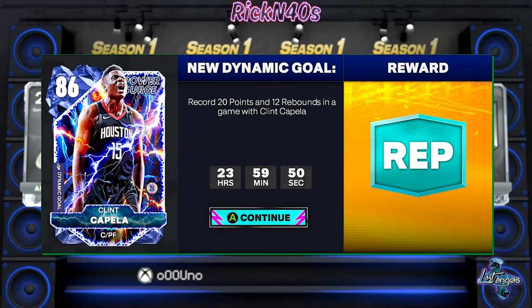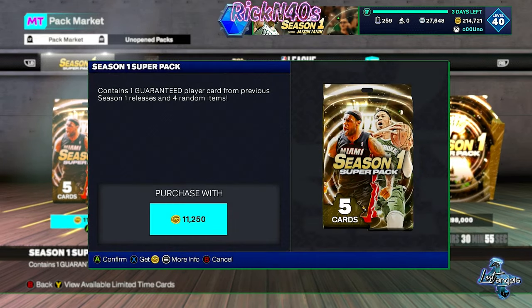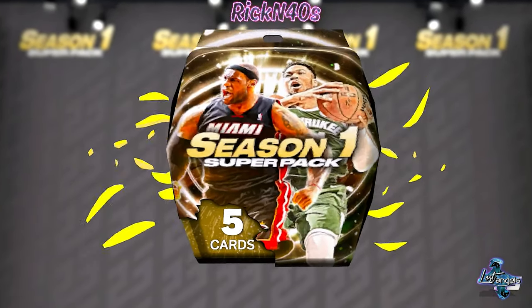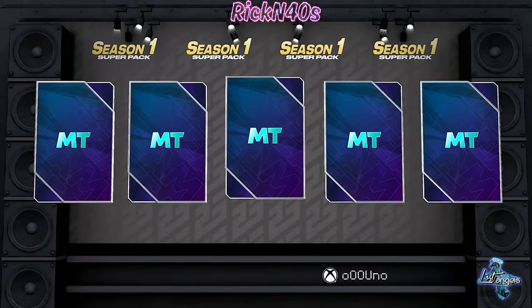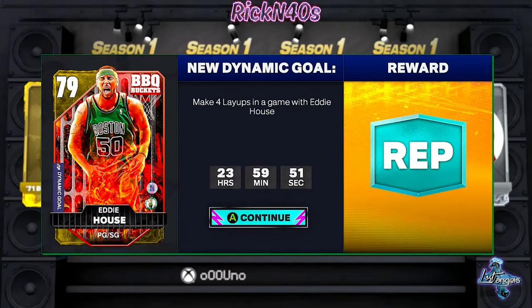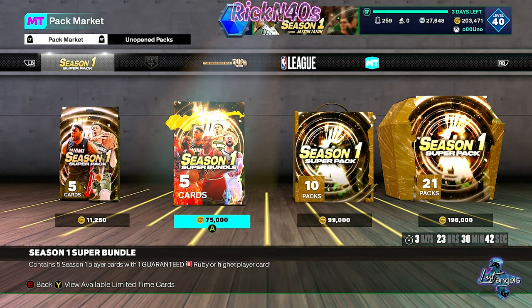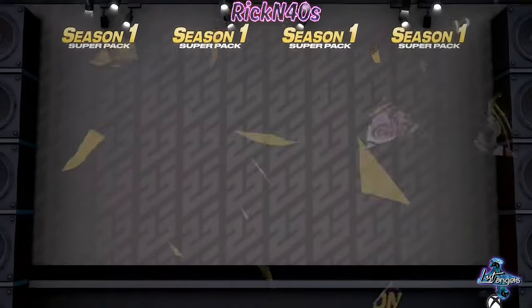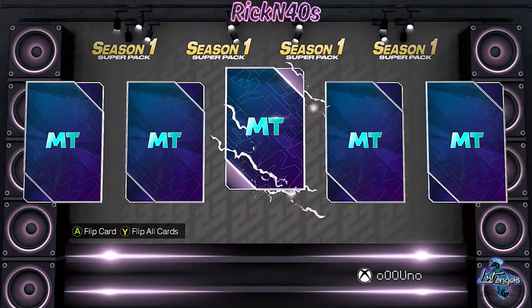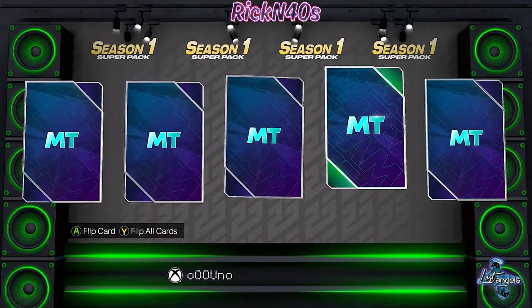I'm a renegade — we're gonna pull one of these just to see. Clint Capella — ain't that nothing. Let's pull another one. Let's see if we can get something to shake out of this super bundle. We're only pulling one of these, so don't get too excited.